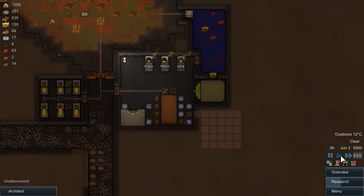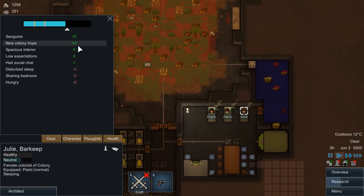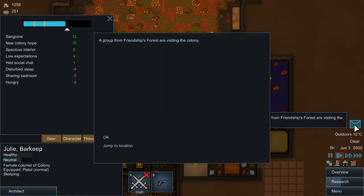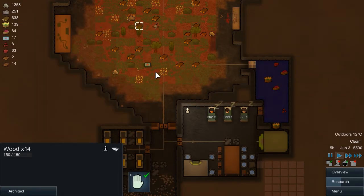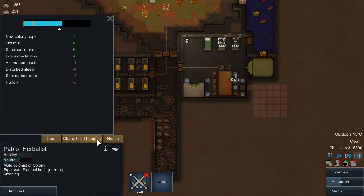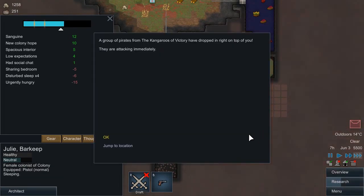How are people feeling? Let's take a look. New colony hope, low expectations — that's good. Everyone's kind of happy. They don't like sharing their rooms, they don't like being hungry, probably not keen on the nutrient paste either. The kangaroos of victory have arrived — they're attacking immediately!